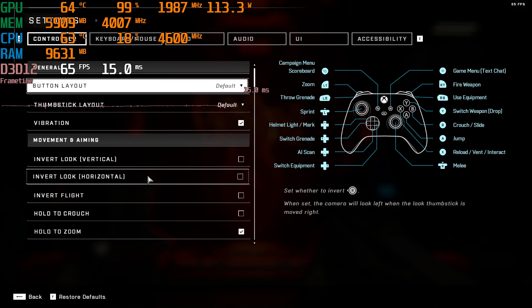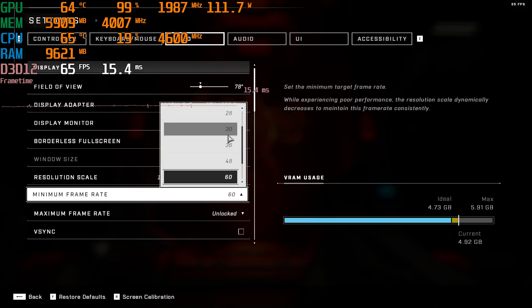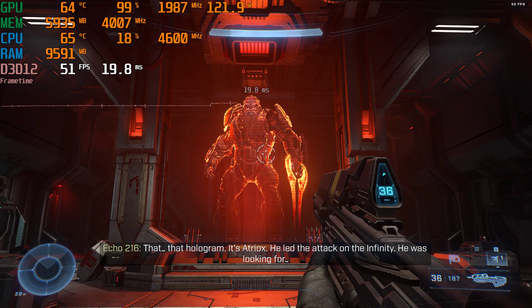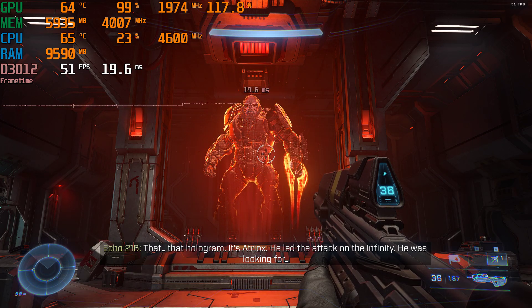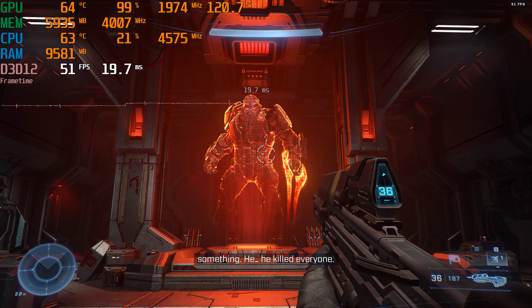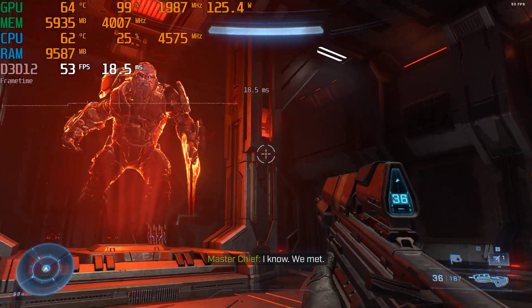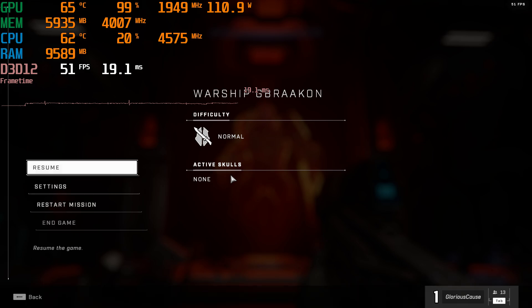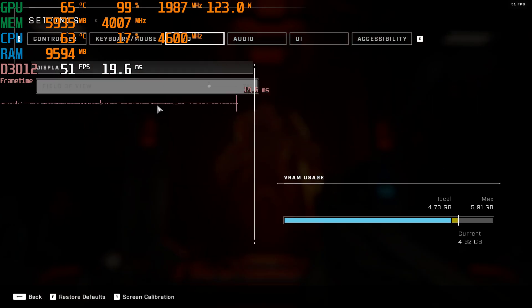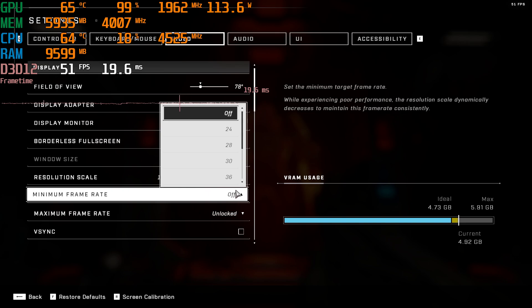I'm curious if, without resolution scaling, I'm going to lose framerate here. Let's turn off the minimum framerate again. And see — we're down around 50 again. So the resolution scaling seems to help out quite a bit. My number one recommendation: if you want to stay at 60 FPS, just set that as your minimum framerate target. It seems to be doing a great job.